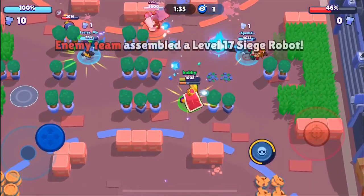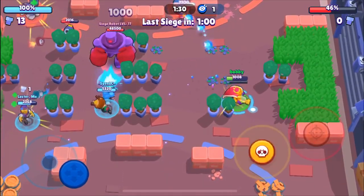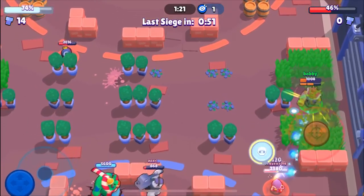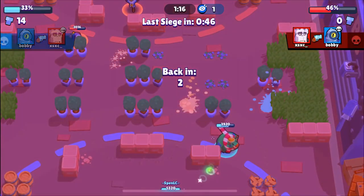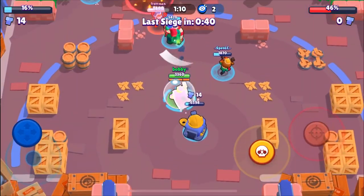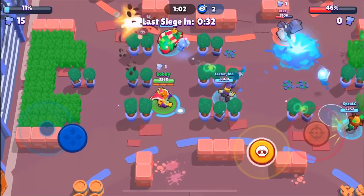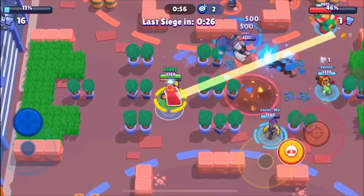Now they have a level 17 robot. My advice when they have a level 17 robot: let the robot get a few hits off and focus on their second tier. You can see we took out the Barley over there and we're distracting the Penny right now — you just don't want to let them get a huge push off. They're going to do a bit of damage you can't control just because the robot is so big. But as you can see we didn't let them do too much — we didn't let them end the game. We just have to stay cognizant and can't let them flank on us.